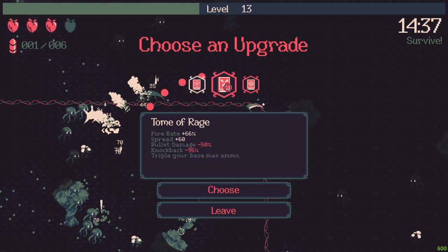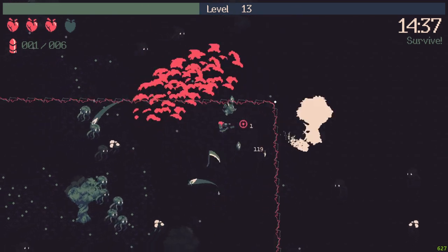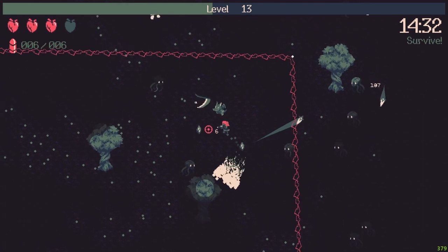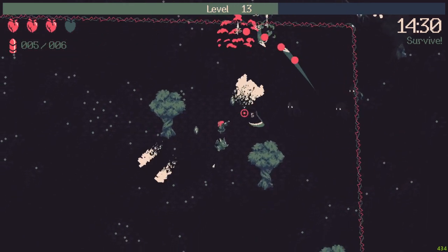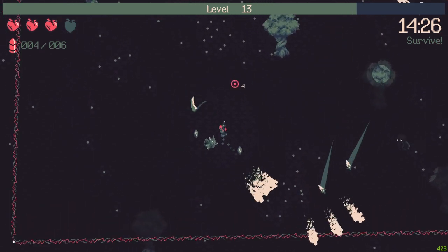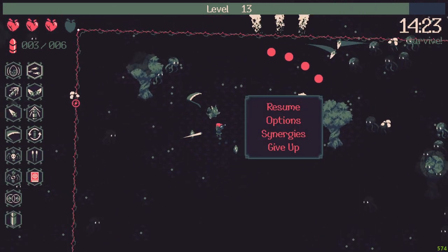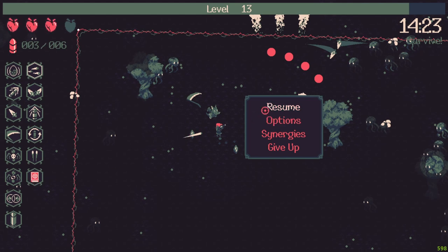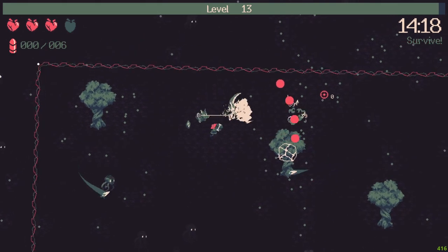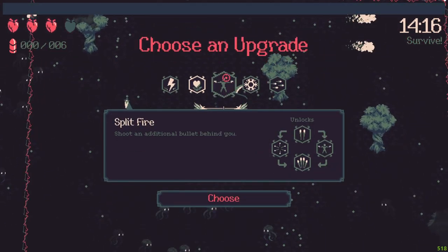That's nice... that's bad. Move speed, summon damage — I will go with the summoning damage. I kind of have a lot of bullet damage, a lot of summon damage. I can check it. It seems like that, so I think it's nice.